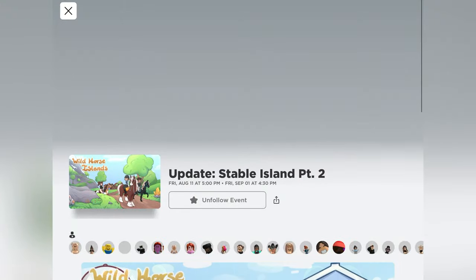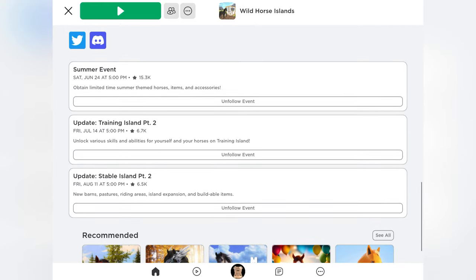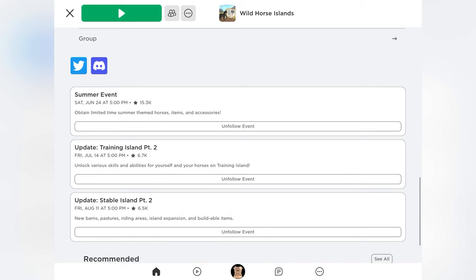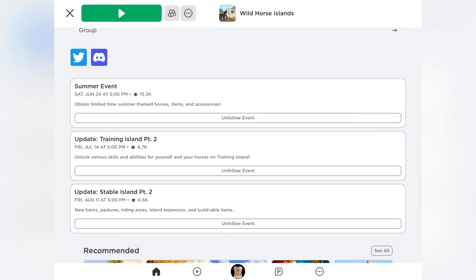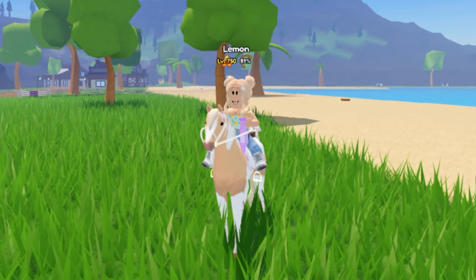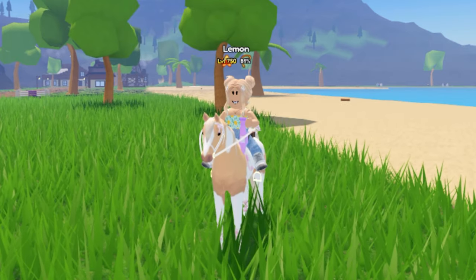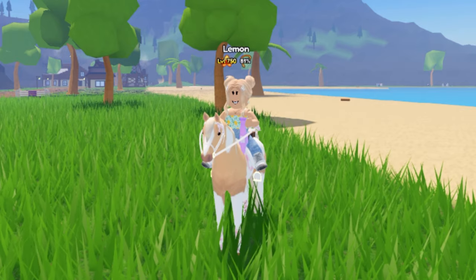Anyway, I just wanted to let you guys know that you can now see the events coming to Wild Horse Islands straight from the game. You can check it at any time you'd like, and you can see a description of what is coming and when it is coming. I like that Roblox added this little update — it's super helpful.